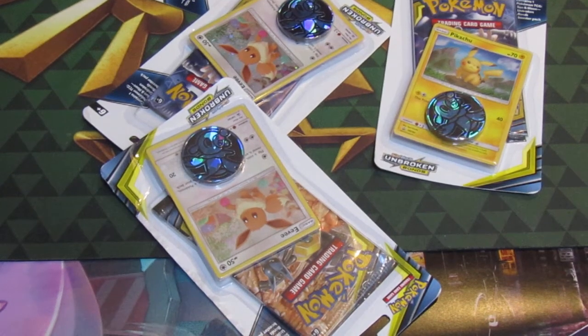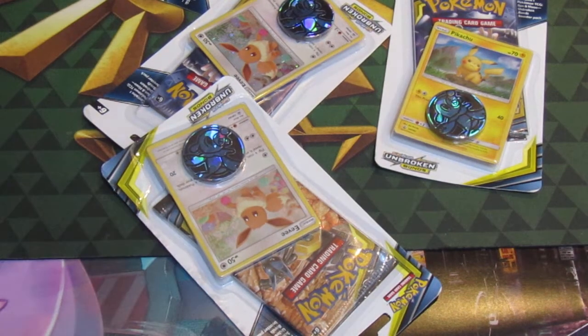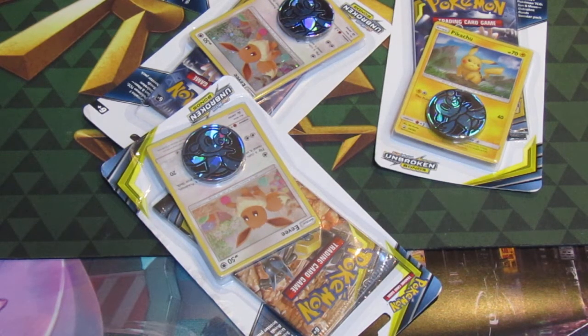Welcome back to a very special episode of GNG News. Today I have not one, not two, not three, but four Pokemon Unbroken Bonds Official Booster Packs. These are the Checkland Booster Packs, so these come with promo cards and playable coins for the game. We have two Pikachu Packs and two Eevee Packs and we're going to open up one today.